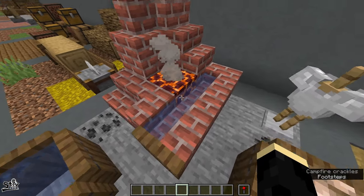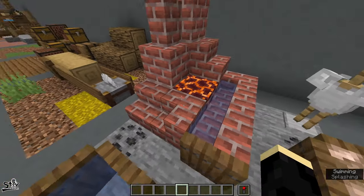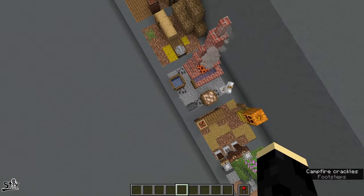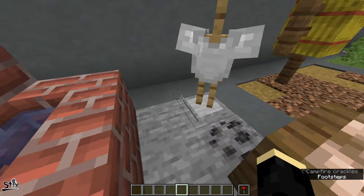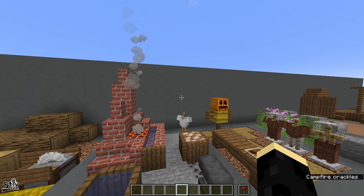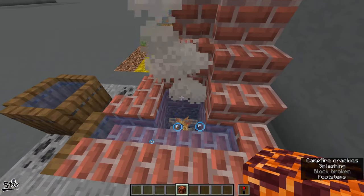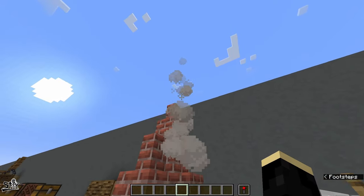Next up we have an outdoor blacksmith. You want to have your different raw iron, your actual forge, buckets of water for dumping stuff in, an anvil, and maybe even an armor stand to show off some of the stuff this smith is making. A little bit of coal on the ground looks like coal that's supposed to go into the fire to stoke it and make hot iron for swords and armor. If you want to know how the smoke effect works — underneath this magma block there is a campfire. Place a campfire underneath the magma block and smoke will go up through it, looking like it's smoldering away.